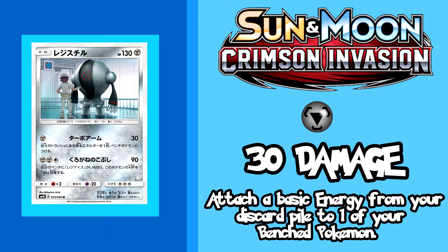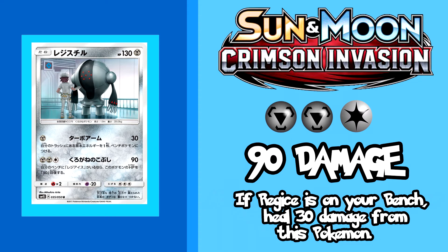Play him, put an energy, and you just did 30 damage while setting up your main attacker. His second attack is a little less useful — for 2 metal energies and a colorless you do 90 damage while also healing. It would be okay with a metal and a double colorless, but having to attach 2 metals first means you have to set up before using a mediocre attack, which frankly can be put to better use elsewhere unless you have a Metagross GX and can use its Geo attack. The reason for the heal is for synergy purposes which we'll get to in a bit.